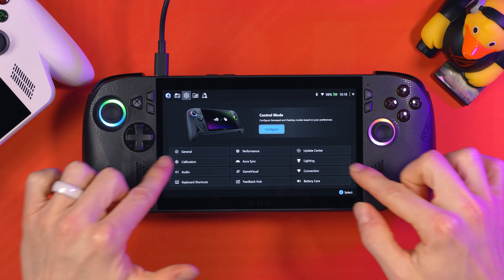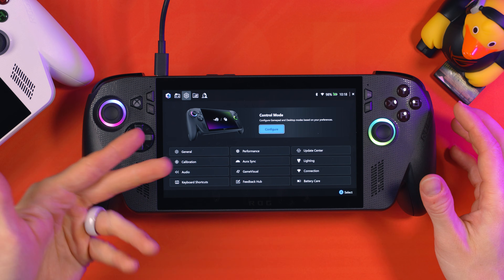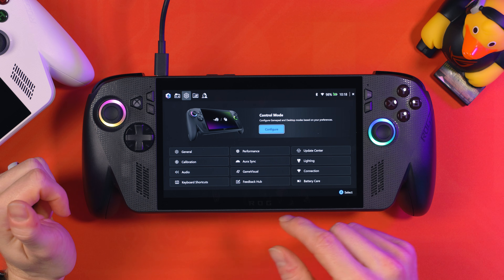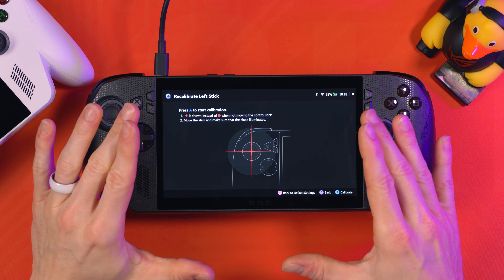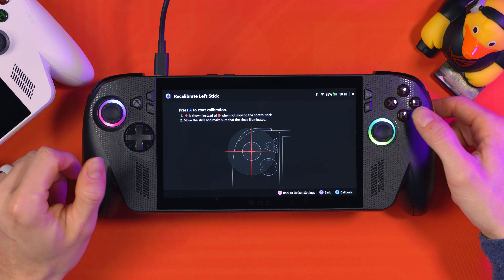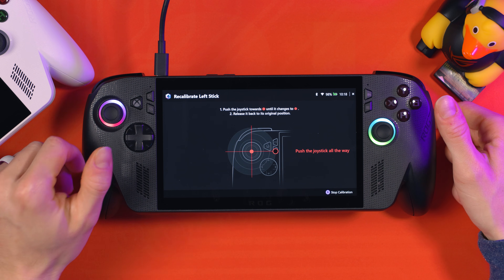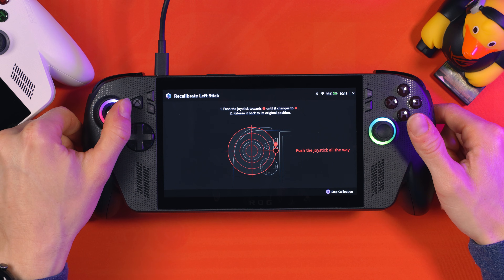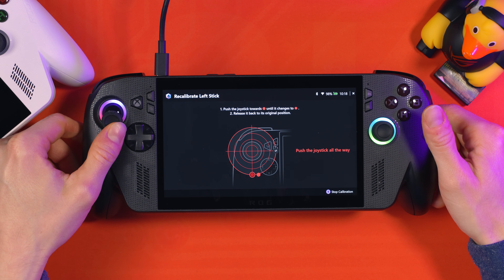One thing I recommend straight off the bat is calibrating your controls. Go into Armoury Crate and then go to Calibration. You've got Left Stick there and you just follow the prompts — it's super easy. Press A to calibrate, release the joystick and press A, then push the joystick towards the dot and hold it for a second, then let go.